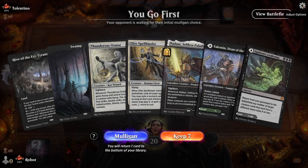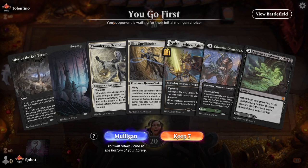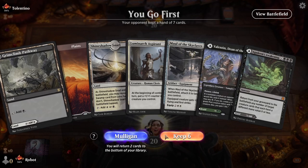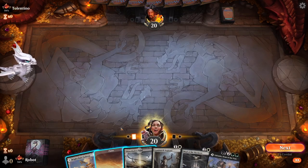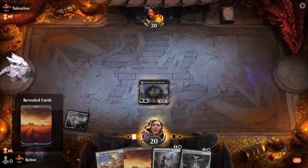Tolentino. We go first, but we have no white mana. This is pretty good though — I'm happy we're going first. Let's play the Snarl and reveal the Plains. Get Valentin going here.